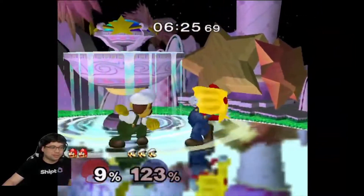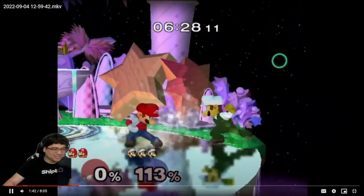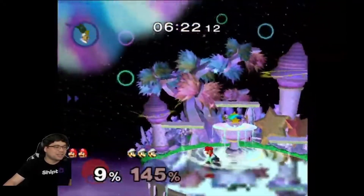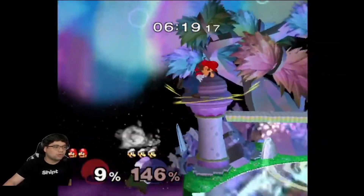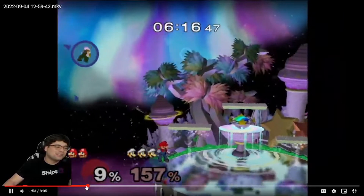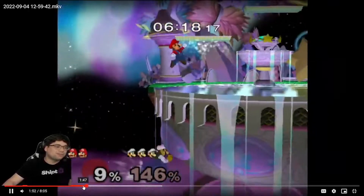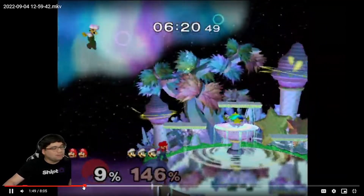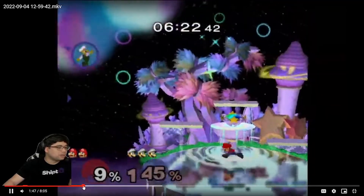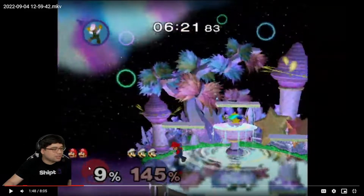That forward smash barely missed. You crouch-cancelled and caped — that's interesting. I thought you were gonna down smash. Grab ledge — oh, you should grab ledge right there. When Luigi doesn't have a jump anymore, all he has is down-B and up-B. The worst you can do is grab ledge too early and roll up, but the best you can do is grab ledge — he up-B's, you roll, and he's dead. Either way, grabbing ledge is the thing to do.